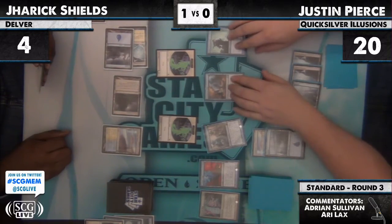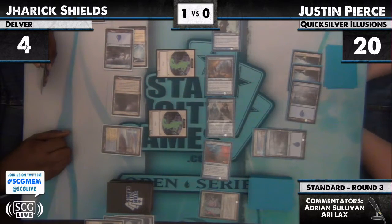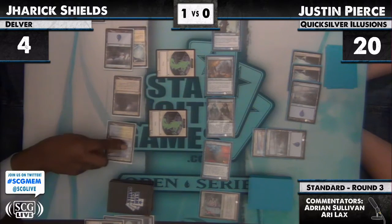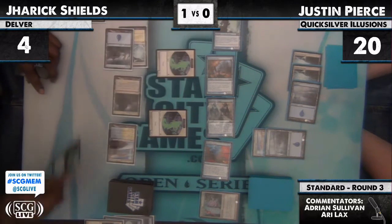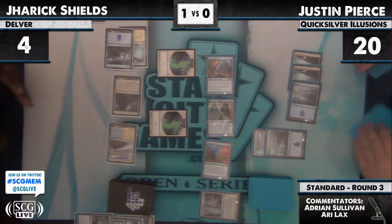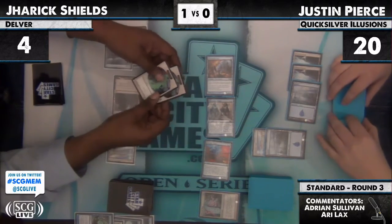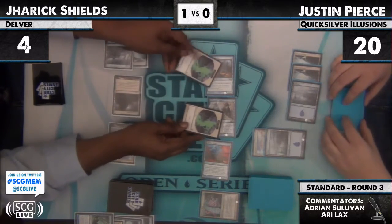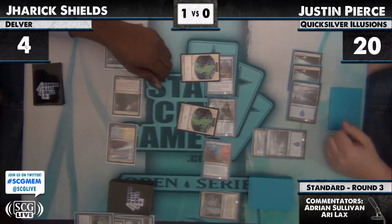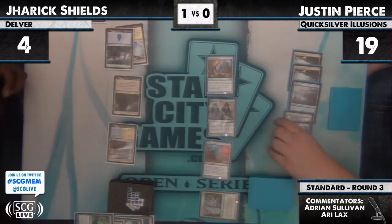Unless he has a Vapor Snag for one of the 2/2s, that is game. Even if he has the Vapor Snag, it's just really bad for him — Vapor Snag the Lord and they go down to 3/3s, meaning he still has to block two of them. He's still got to chump. Still getting run over. Down to two life, forced chump block, and Justin gets to slam this Lord of the Unreal right back down.